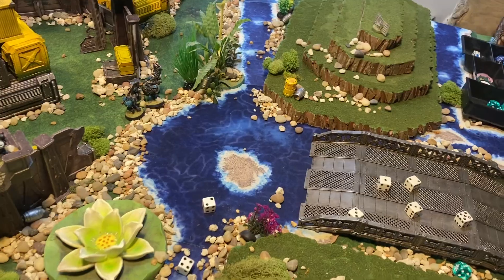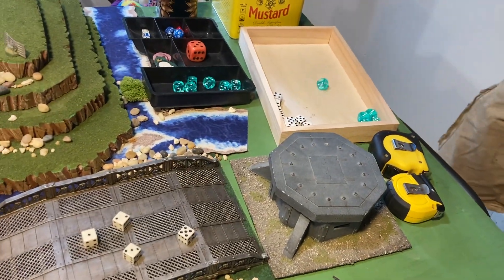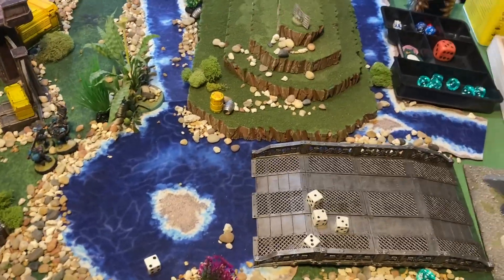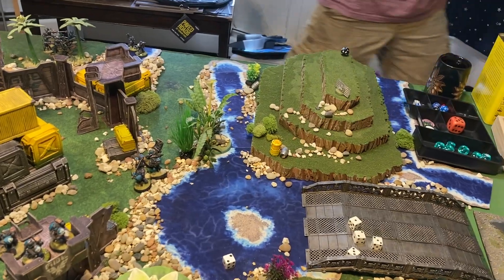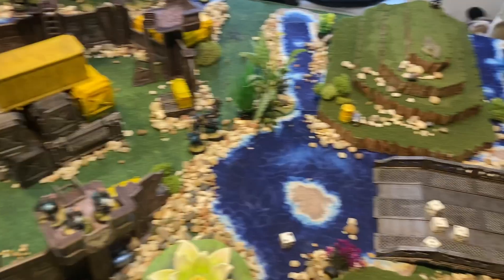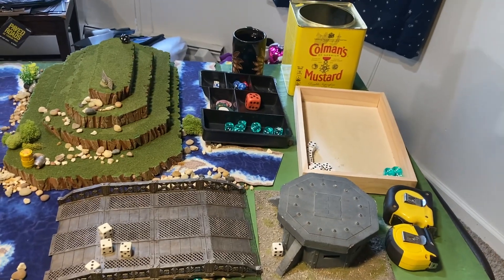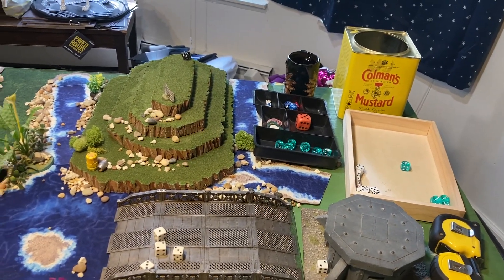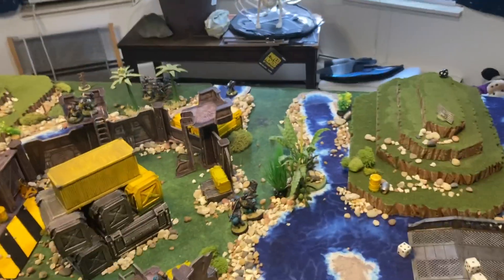The blast pistol hits — it's a two, one wound at minus three. Three d6 — pull the next guy in line. Now you're charging into the river even further. The shredder is d6 hits, so it's just one hit at strength six — that's a wound at minus one, a four. He's fine.